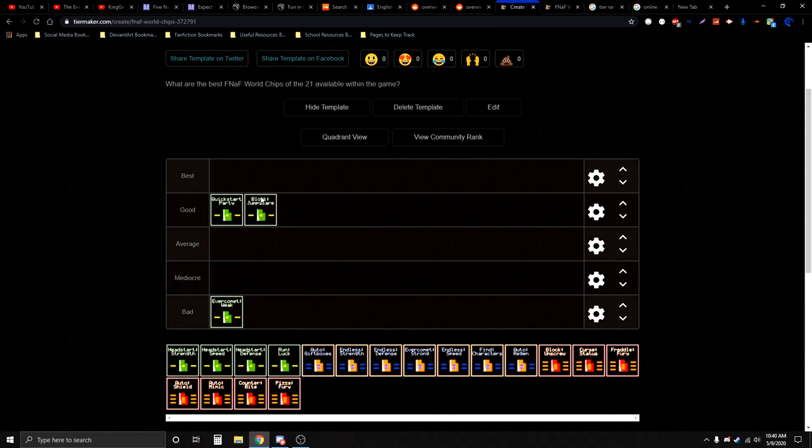I consider Block Jumpscare a pretty good chip, because there are a few bosses that actually have Jumpscare. The main one is Bubba — that one jumpscares so much, it actually gets annoying. It's very good for not having your attacks being delayed, because you have to wait for however long the Jumpscare animation lasts. Also, when you're in Black Tomb Yard, that area is completely filled with enemies that can Jumpscare, so that's quite a risk to deal with.